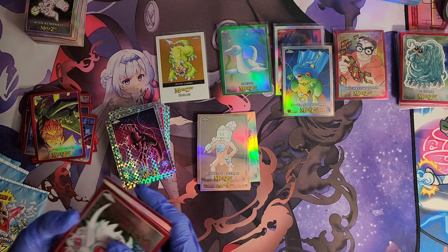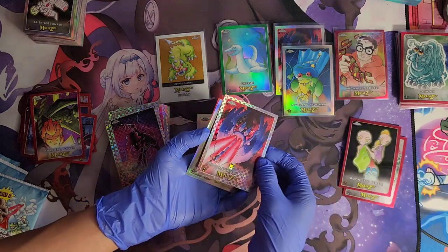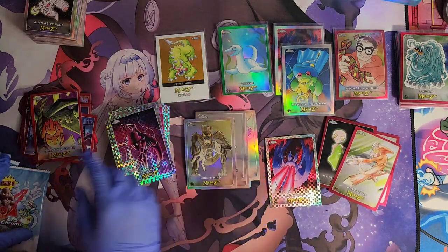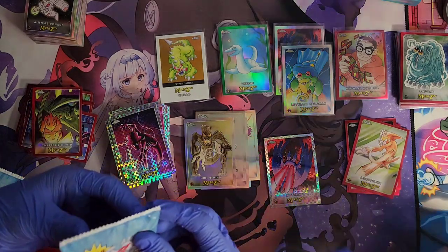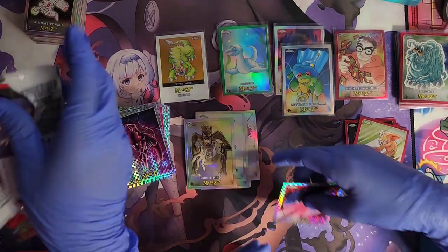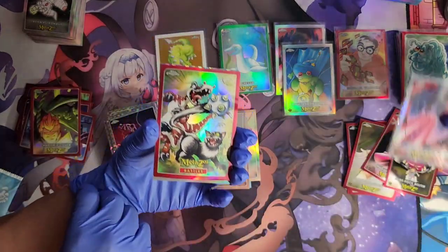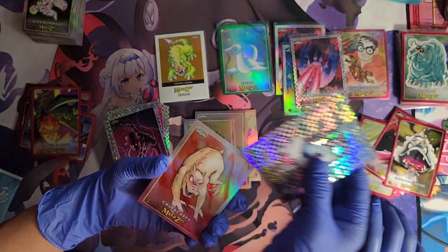Enfield Monster, Moon-Eyed People — first Mothman X-Fractor! Let's go baby, put it in the sleeve. Huggy Molly, Slide Rock Bolter — we got a Battles Silver Cat! That's our first one, that's our first Battles!